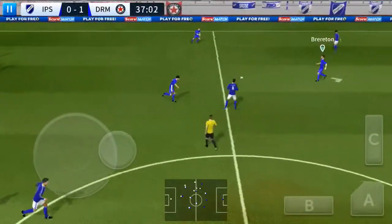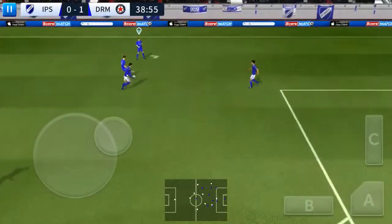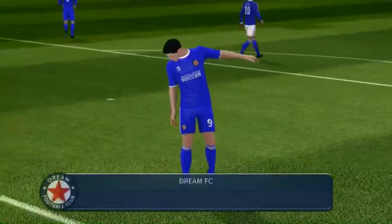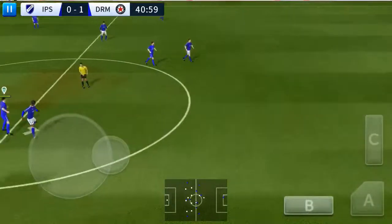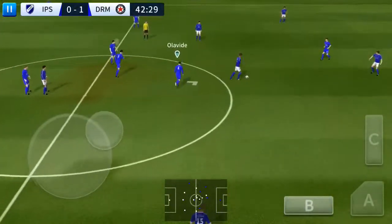The team swap possession again. Defender then back on the ball — striker's ball. He shoots, he really should be hitting the target. Let's see how close that one was to going in. Keeper sends it long — well intercepted.